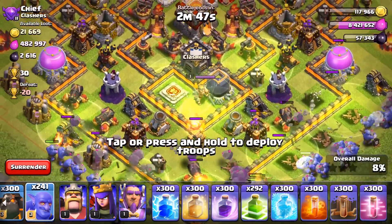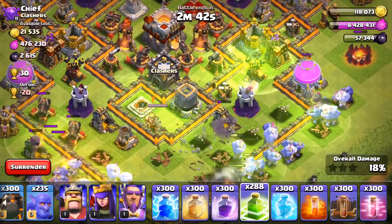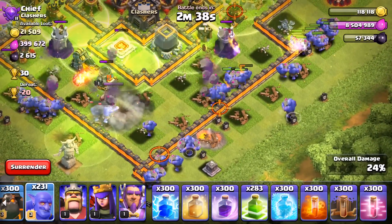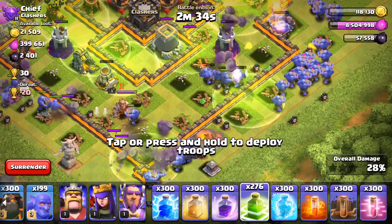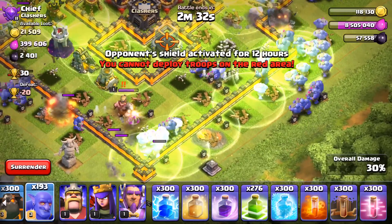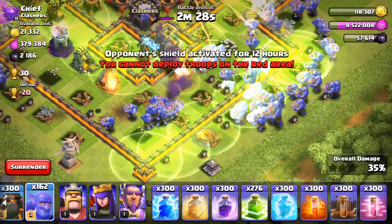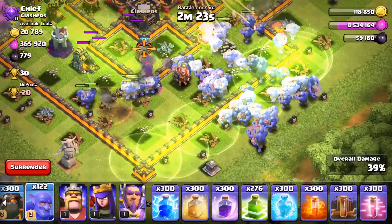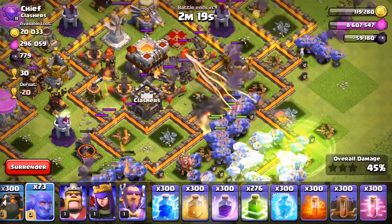I set up a nice line of jump spells — I have unlimited jump spells as well. Going to throw all the boulders on the bottom left and the bottom right, watch them go into the base. Rocks are rolling around like crazy and destroying everything in their path. A couple more jump spells look like they expired — I'm just gonna use 24 jump spells like any normal raider would. Boulders are hopping over the wall and making their way into the core of the base.